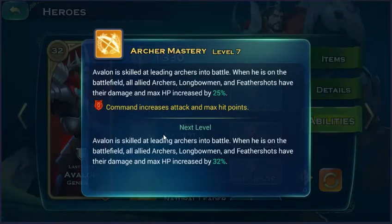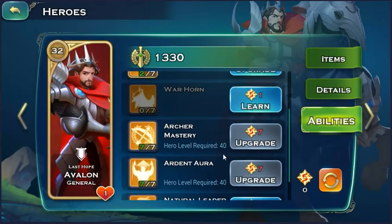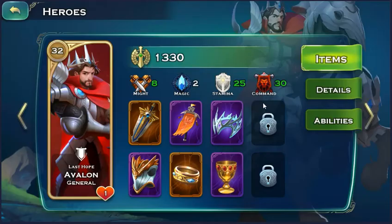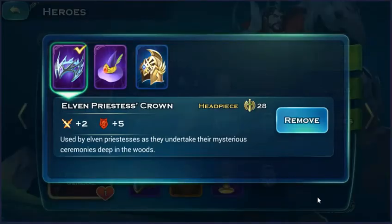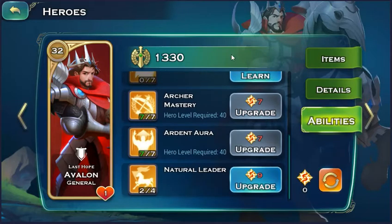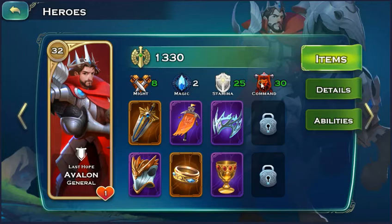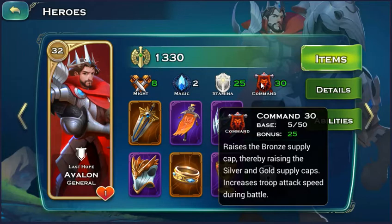And the Archer Mastery — he's the Archer Commander. My archer side fights super hard for them to stand against. One more thing: the HP of your whole army can be increased with command points. Currently, I haven't put any command points in Avalon yet — just a bonus from the item, plus some points from stamina.